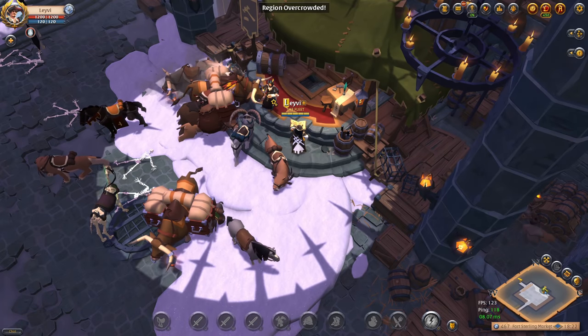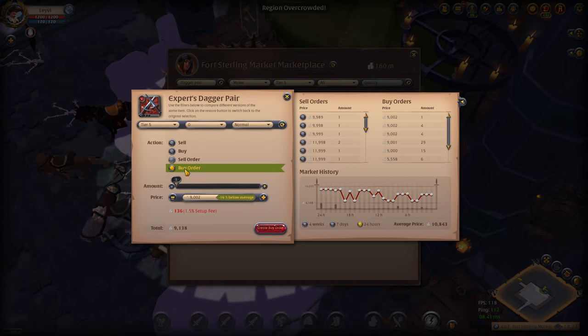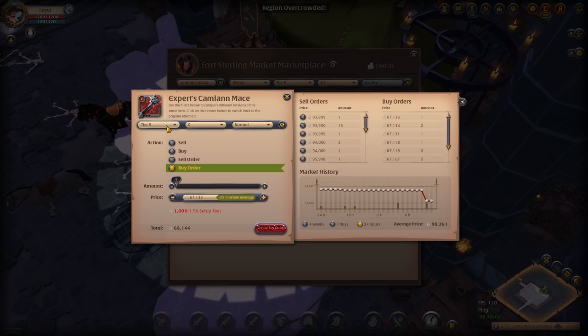Tip four: don't be too greedy. If you offer a slight discount on your sell orders and a fair price on your buy orders, your transactions will be much smoother. This prevents you from being stuck with items you can't sell and avoids having to relist your orders continuously. Tip five: dive into different tiers of the items you enchant. The tier 5 Camelum mace is just an example — this might also work with tier 4, tier 6, or any of the other tiers.